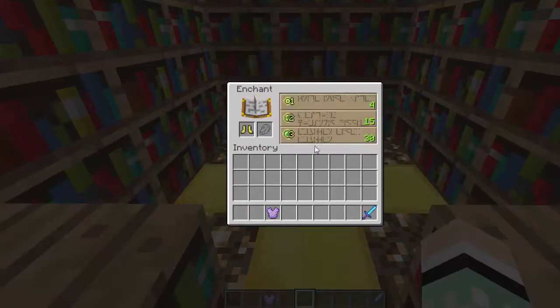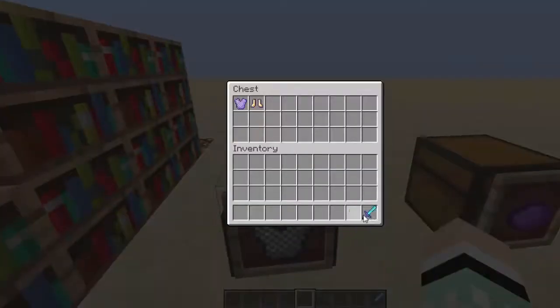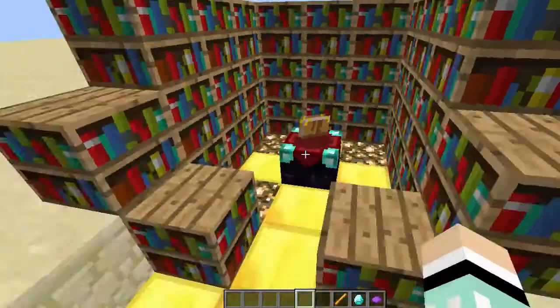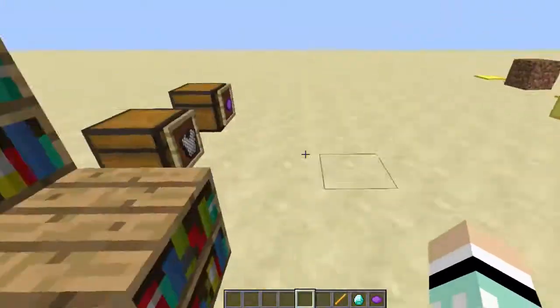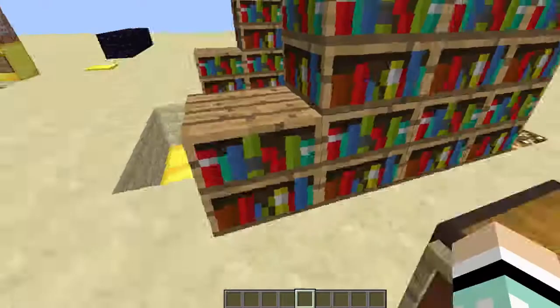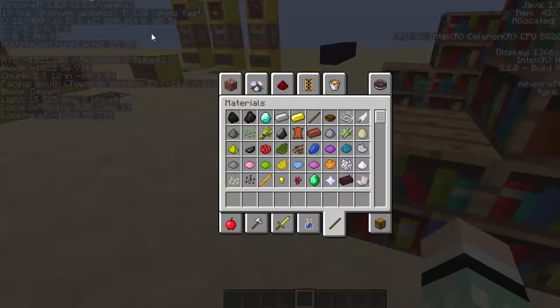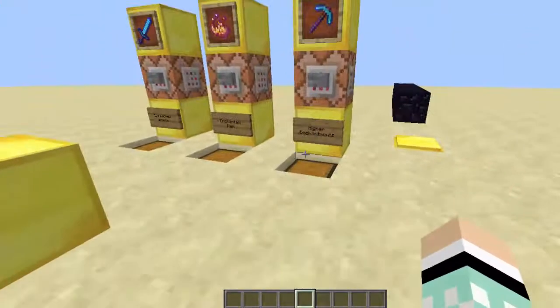You can do that with all these different things - armor, tools, bows, all that sort of stuff. But when you've got items like dye things, when I put them in the enchant bench they're not going to enchant. You might see enchanted items on servers and want to do it yourself. Well, you don't actually need mods for this - this is completely vanilla Minecraft and all you've got to do is use command blocks, so you do need cheats enabled.